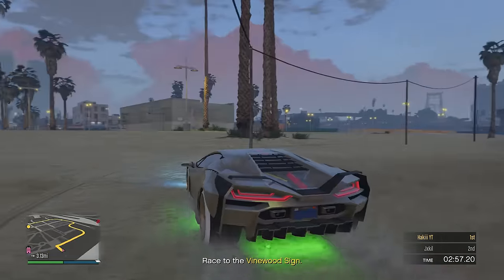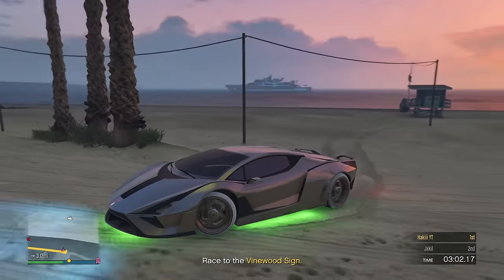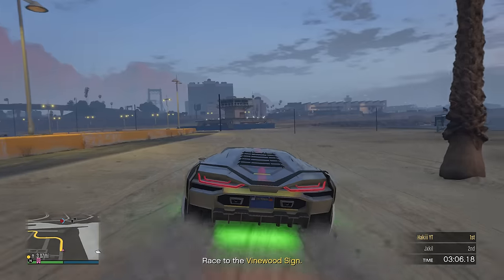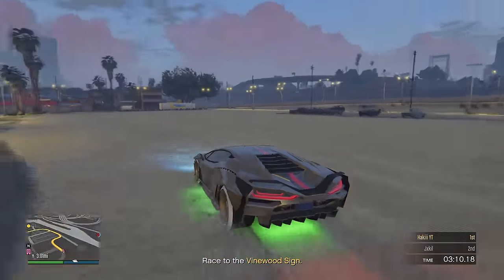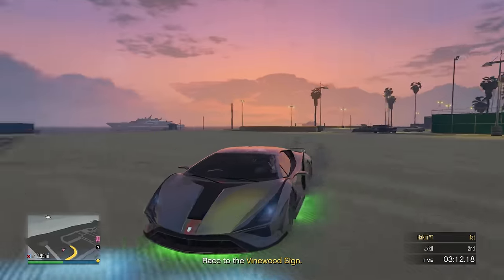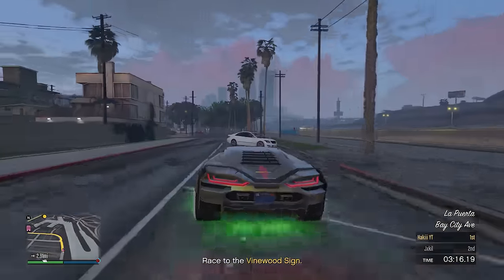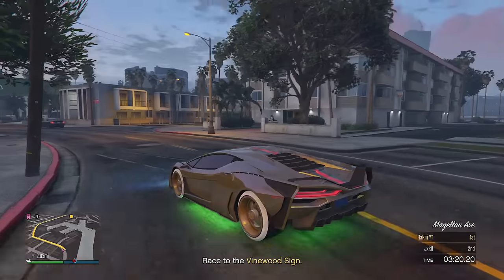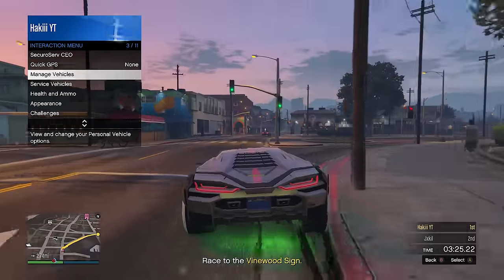From here, the final step is go to the nearest Los Santos Customs and just change one thing on it. Exit and change your outfit one time to force the game to save — you should see an orange loading circle on the bottom right, and that's how you know the game's saved. Or, if for some reason it doesn't let you into Los Santos Customs, you could just request your mobile operations center, drive into the back of it if you have the personal vehicle storage, and that's going to save the vehicle. Then go outside, go into the interaction menu, vehicle organization, and move it into another garage if you want.